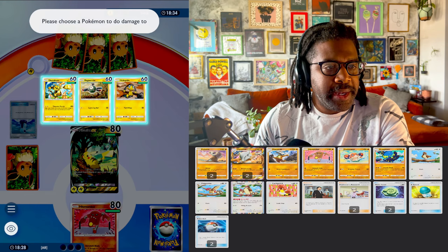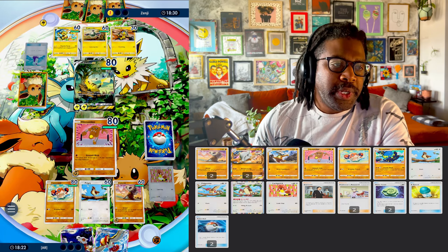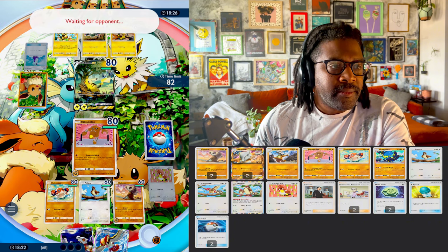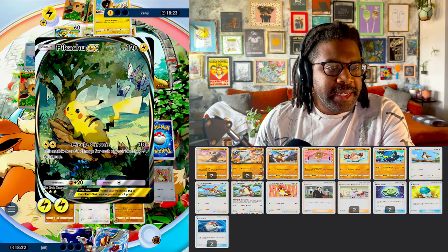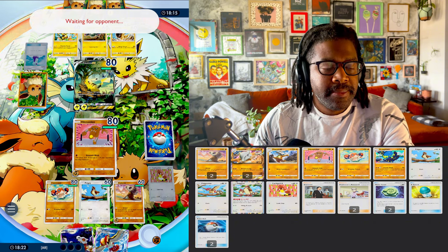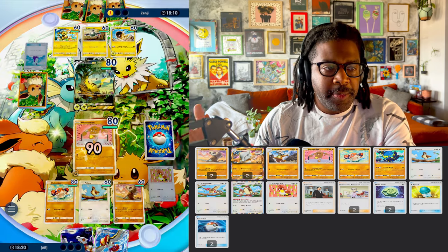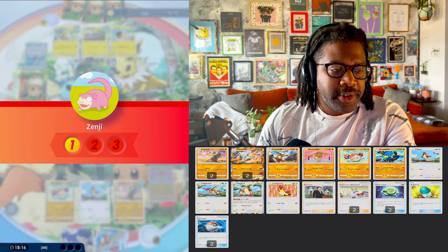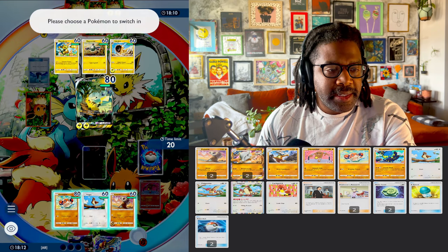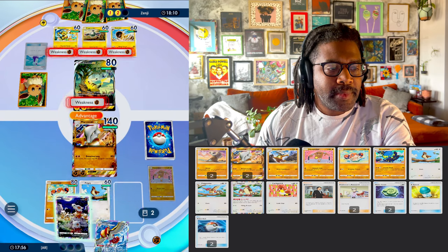We can hit any one of these — I'd rather hit the Helioptile. We can't two-shot these, but this dude can do 90 damage now. I'm really hoping that my Marowak shows up without a potion. Pikachu EX is incredibly powerful because it can do 90 damage for two energy — that's why it's a strong deck. And so it all comes down to this: nothing can survive unless I get a Marowak. Let's put out this Cubone.